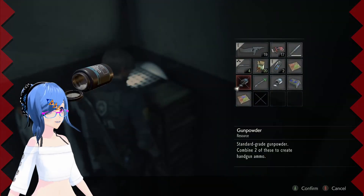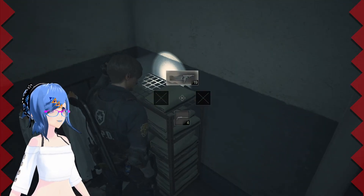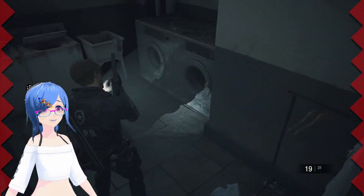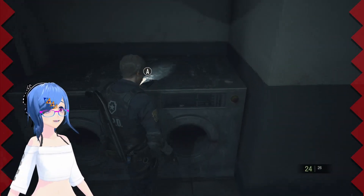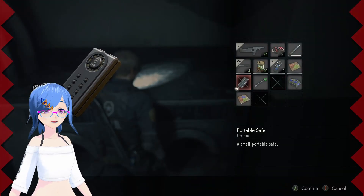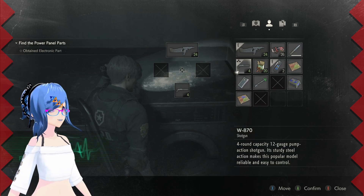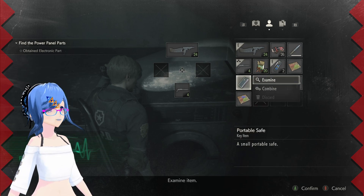That gives us more handgun bullets, which is good - lots of handgun bullets. And another puzzle box for the safe downstairs. So let's have a quick go through this and see how we do. Examine - oh, these are always randomized aren't they.